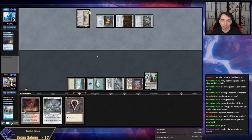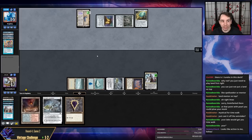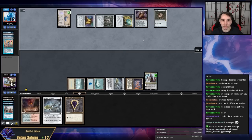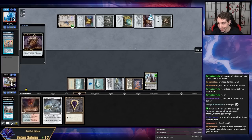My opponent just drew Saga into Time Walk into Tinker. We still have a good shot if they pass the turn — I think it's not super likely they'll win off this. Oh no, they drew PO too. They didn't hold priority. They have Metamorph and then PO.